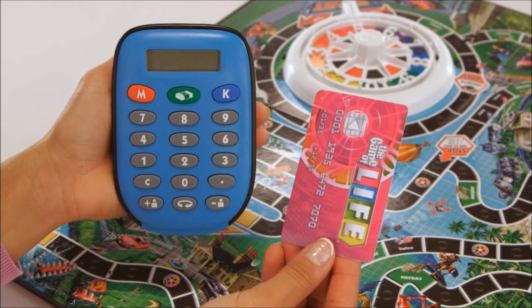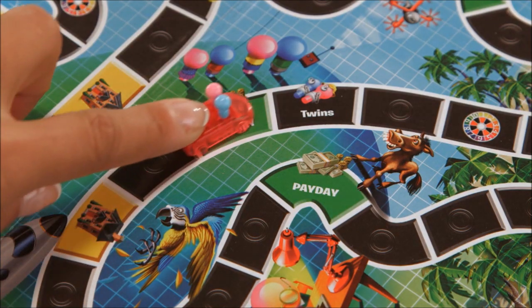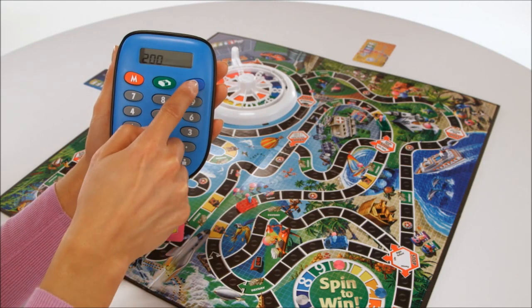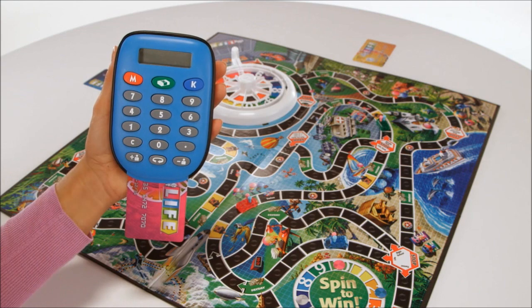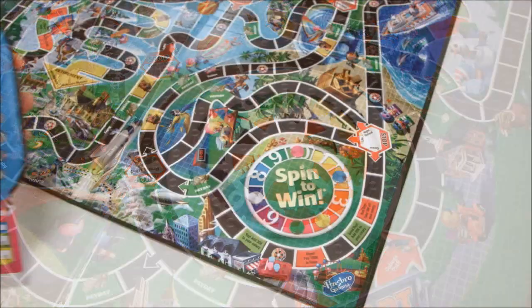Players can keep track of life with just a swipe of a bank card. The Electronic Banking Unit lets you get your salary with the press of the payday button — store millions and transfer money between your friends and family for a fun, fast game. Watch out for unexpected surprises with the spin to win wheel.